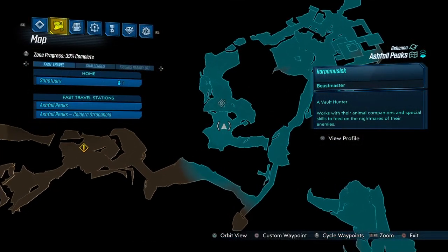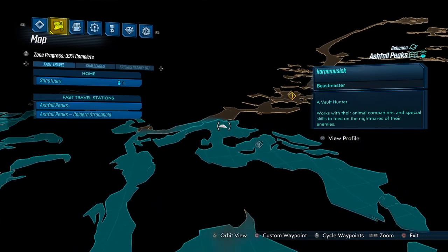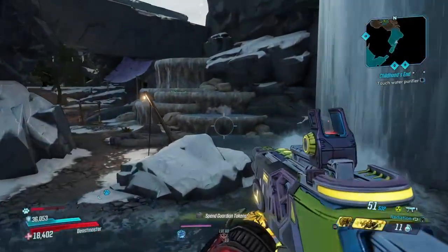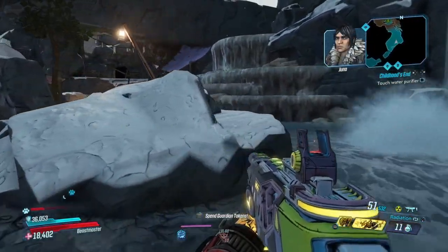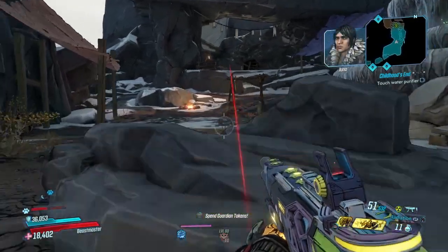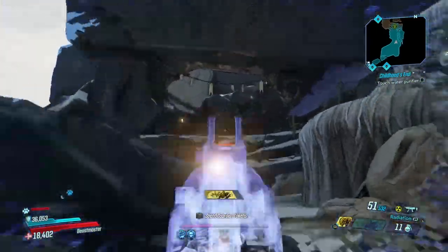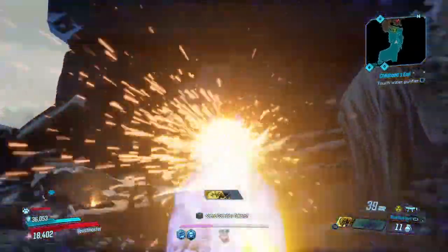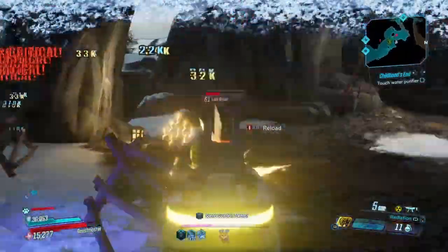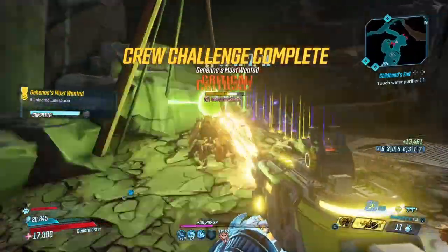Now where can you farm this? At the Ashfall Peaks there is a crew challenge. This crew challenge will have you facing off against one invisible sniper. You're going to need a sharp eye and a quicker wit to hunt down Lanny Dixon — she's Rose's top assassin and she knows how to disappear. That red beam you're seeing is Lanny over there trying to take us out. This is the person you're going to farm to get the Complex Root, although this weapon can drop as a world drop as well. But if you want to farm that god roll, this is the place.